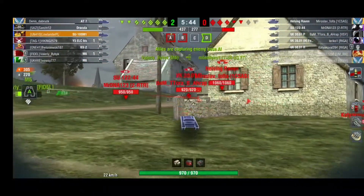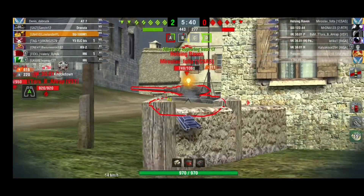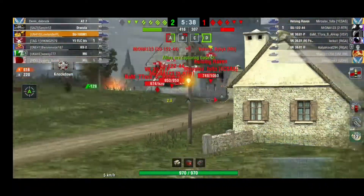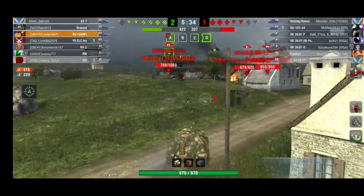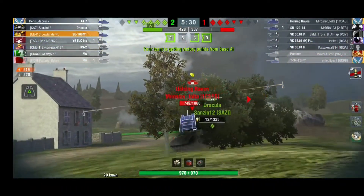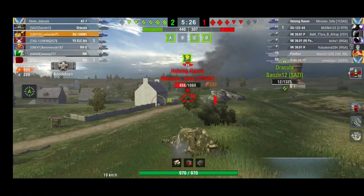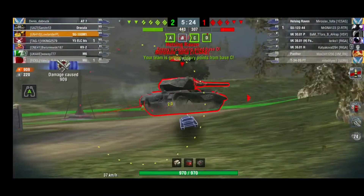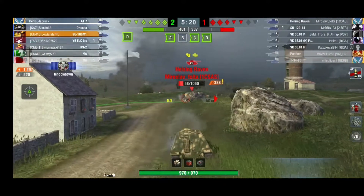This tank isn't really made for camping. You only have two degrees of gun depression but a lot of gun elevation, so you can back up on a hill and create a kind of artificial gun depression that way. You just stick your gun up — you can't create gun depression the normal way, so that's the workaround.